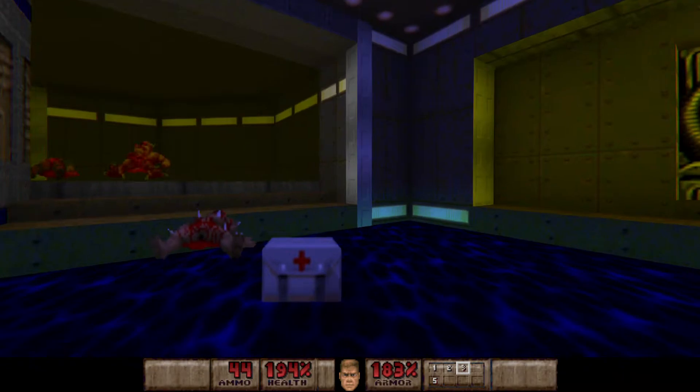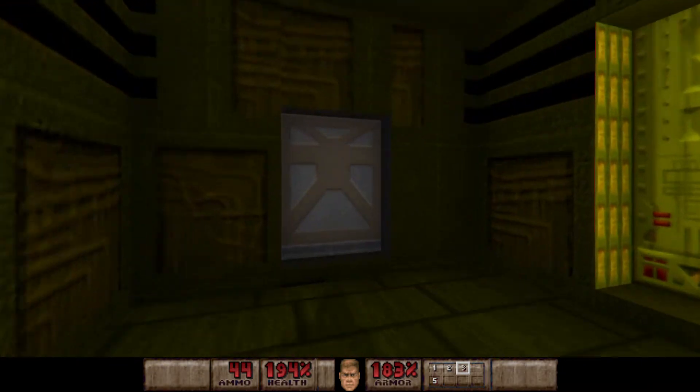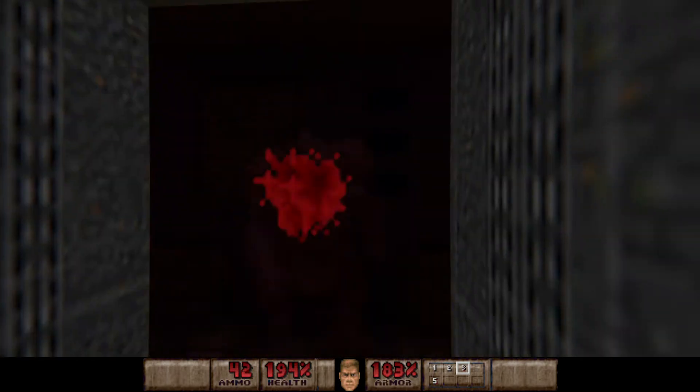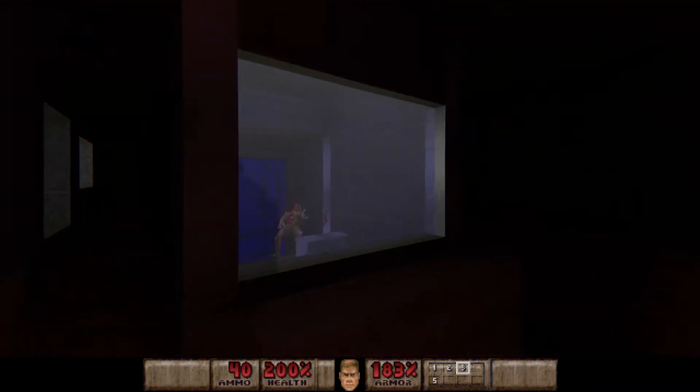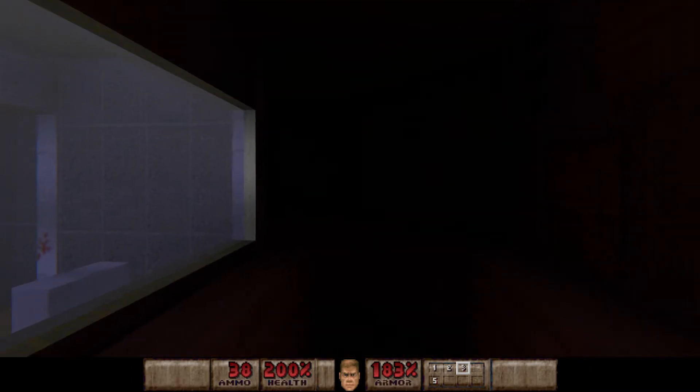This is the real exit — so if you are just casually going through the levels, that's the regular exit. On your left you are going to have a Spectre, kind of hard to see in this light. There is also an Imp in here. There will be a zombie man and an Imp below us, but sometimes they can go the other way and alert a few more enemies — luckily this time they didn't.